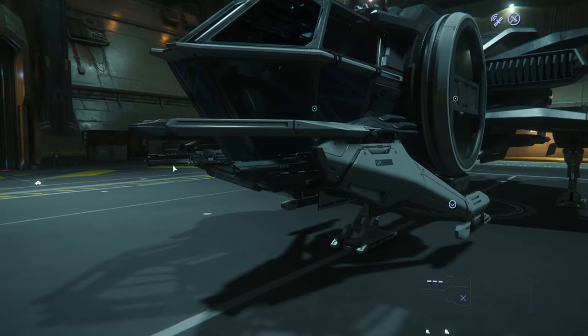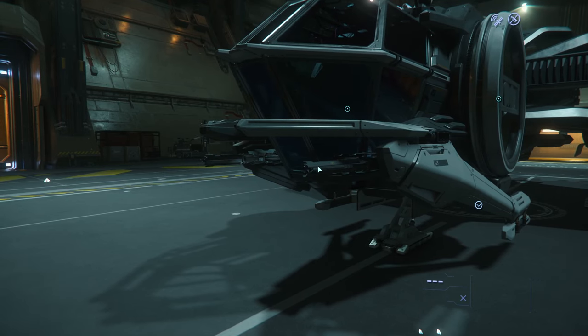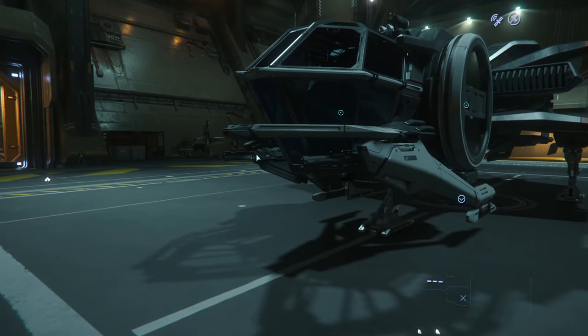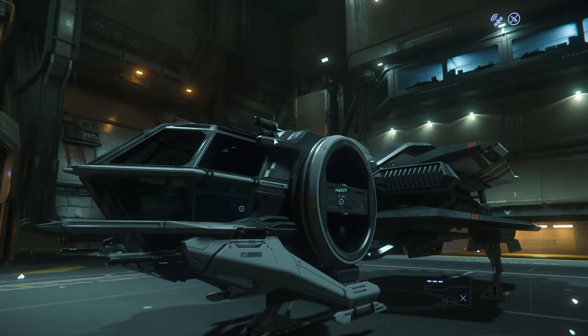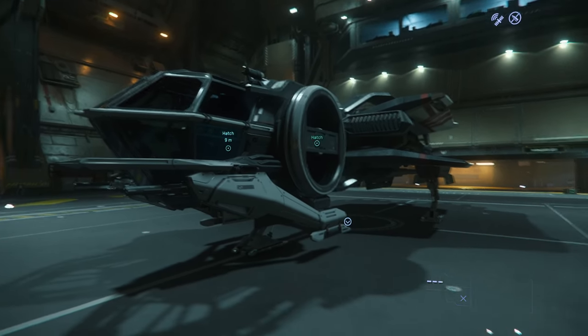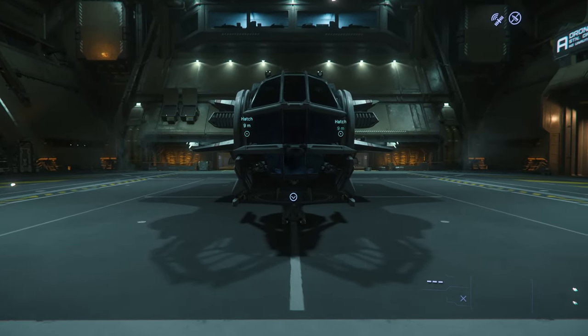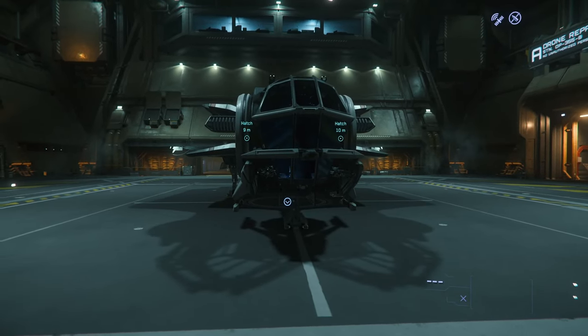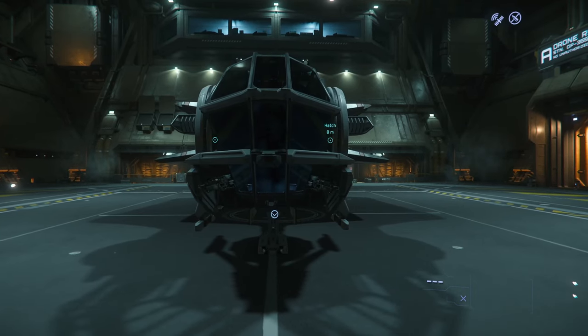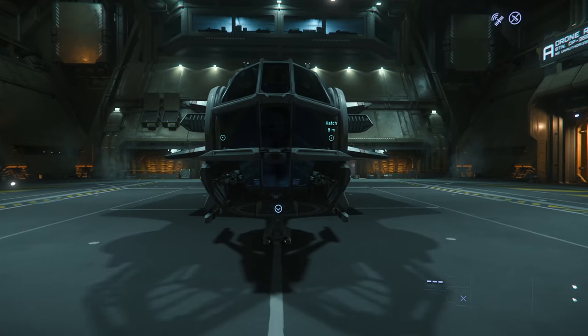Starting with the weapons, it has two size one Bulldog Repeaters on gimbal, which helps a little, but they're not going to pack a lot of punch. It also has two size one missiles on top, which is a neat feature — I like that they're kind of exposed up there, gives it an industrial feel. The ship is super sleek, so it can come in handy fitting into tight places like bunkers, but there are better ships in the class, like the Pisces, that I'd recommend over the Aurora for the price.